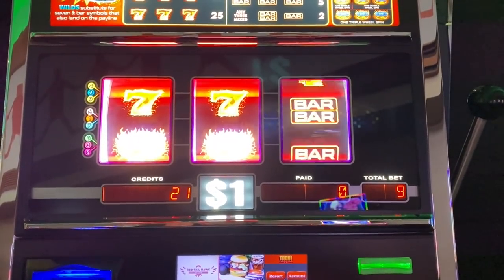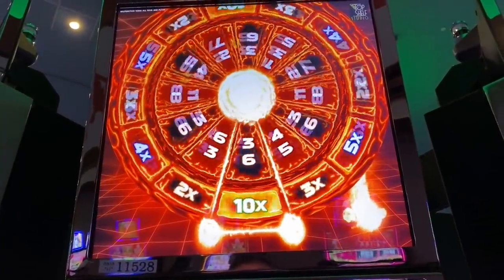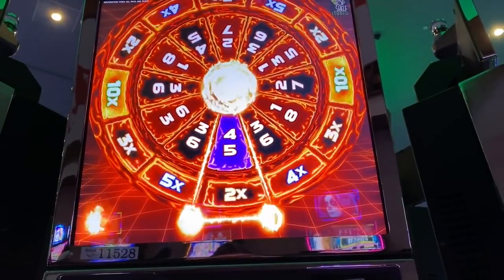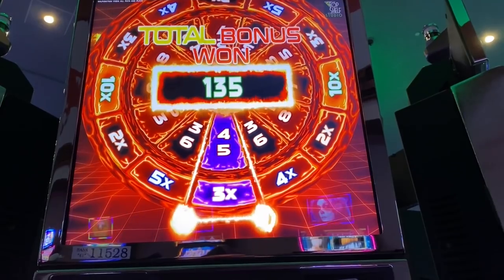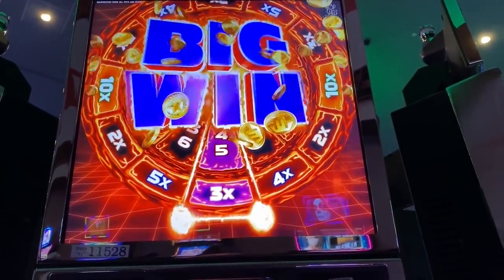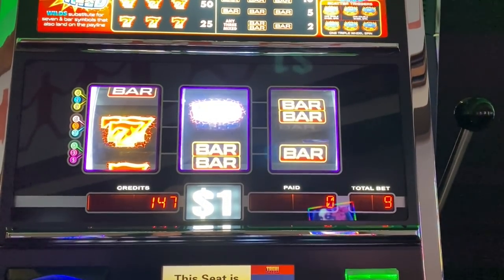Got it! If you get three of them that's the really good one. Come on, pick a number — 45. Come on, 10 times. Hey, that's not bad — 135. I think the third reel gives you the progressives. We'll do one backup spin. Alright, cash out 147.